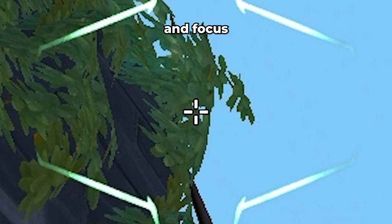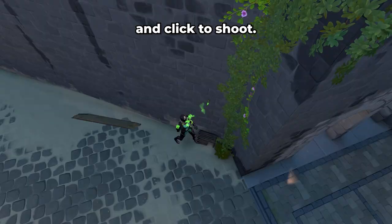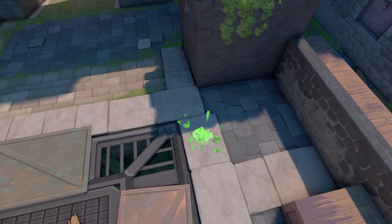To molly the corner cubby area on B site, look up at these leaves and focus on this little triangle gap right here. Place your crosshair at the bottom point of that triangle, and click to shoot. This molly will clear out this annoying corner across from the default plant spot.